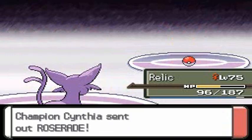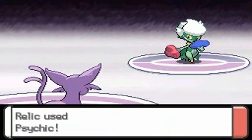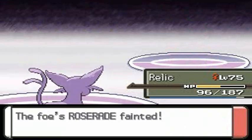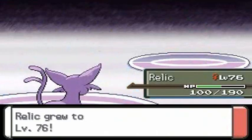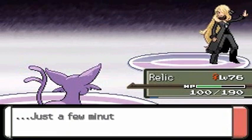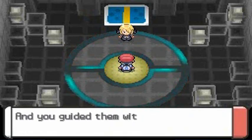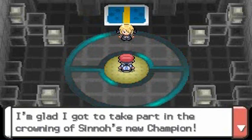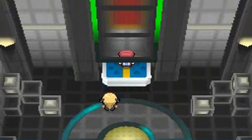Cynthia, do we have to fight forever? She says she can't remember the last time she was put in a corner like this. There you go — suck it, Roserade! Relic came through for us after all, and the Shell Bell is just about useless now. And look at that — Relic rose to level 76! Oh my god, that was a freaking battle! I am freaking impressed! Holy crud!